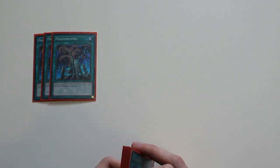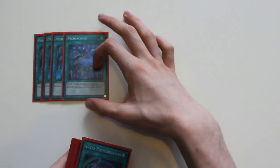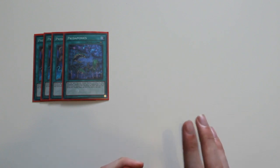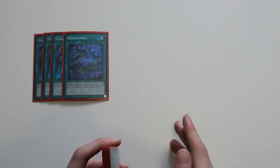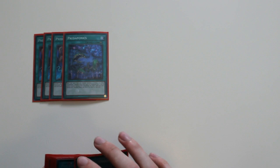Moving on to spells, I play three Predator Pruning. This is basically your Monster Reborn of the deck — you need one Predator Plant monster in your graveyard to special summon it and equip it with this card. I also play one Predator Pranex. Once per turn you can special summon one Predator Plant monster from your hand or graveyard, but its effects are negated. It's very good if you want to summon Starving Venom, and it works well when trying to get monsters for link combos.